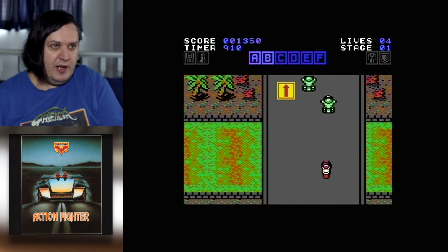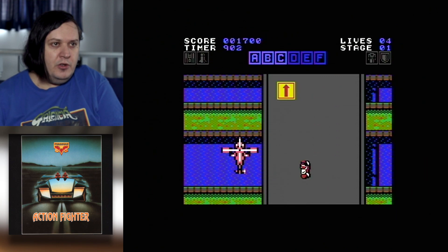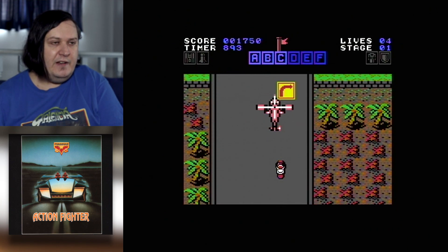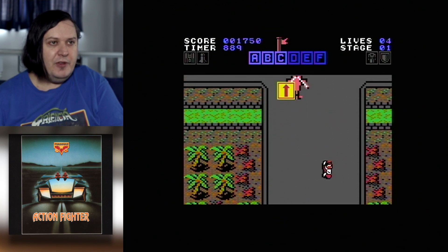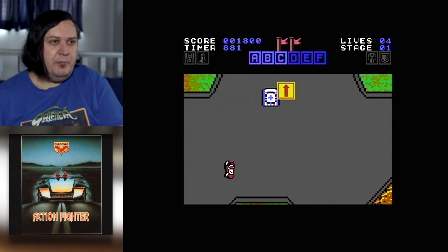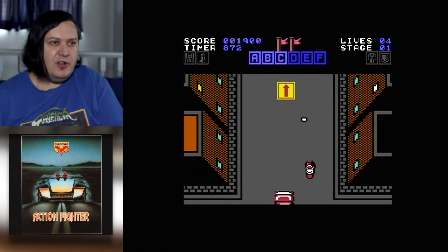As you collect the D token, which we're halfway to now, you will transform into a car. There are sort of pros and cons to doing the car versus the bike. Namely it's around that helicopter. When you're the bike, you're more agile — you can move a bit more freely on the road.